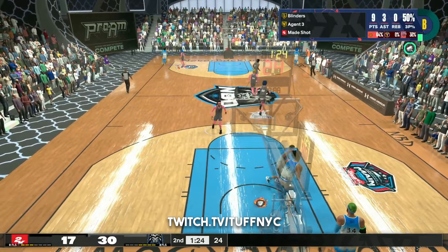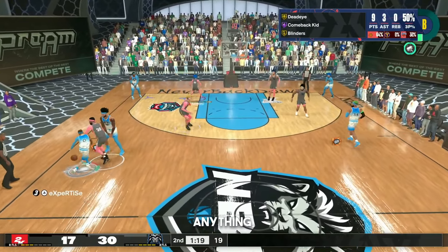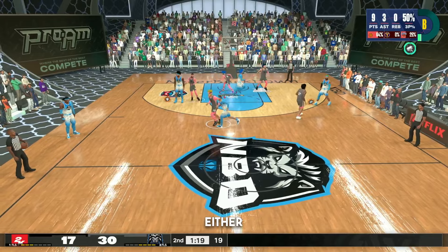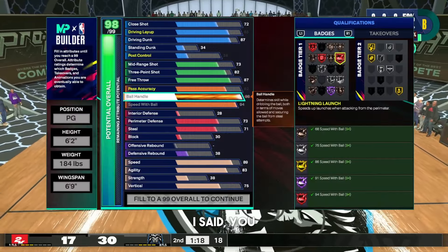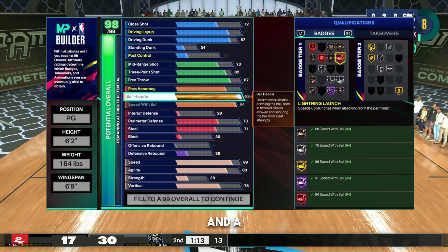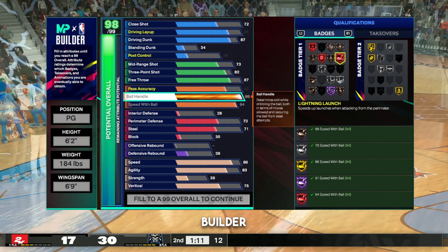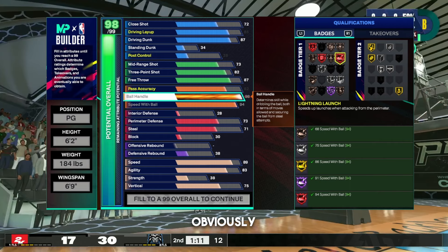You also get 73 perimeter defense and a 71 steal. For those who watch me on Twitch — twitch.tv/toughnyc — point guards in pro-am don't really use defense much; at most they'll use block, interior defense, or steal. So you have a 98 ball handle, 94 speed with ball, 87 driving dunk, and a decent amount of defense. It's not crazy, but you're not a lockdown. This builder is gonna be insane.